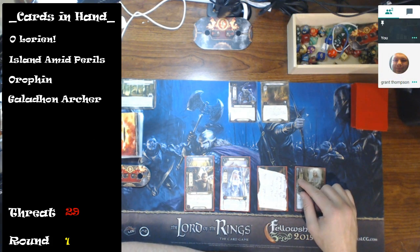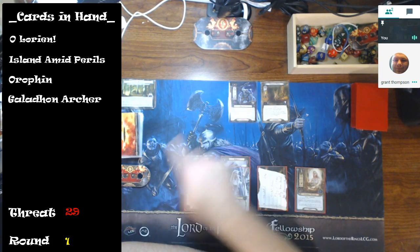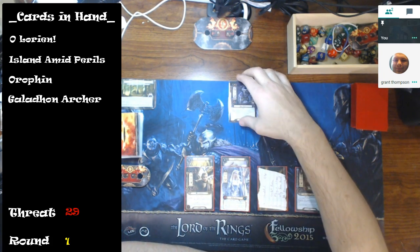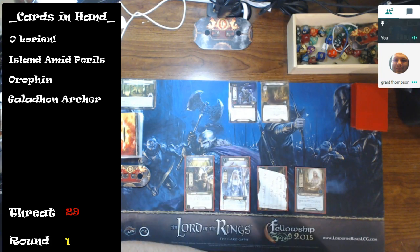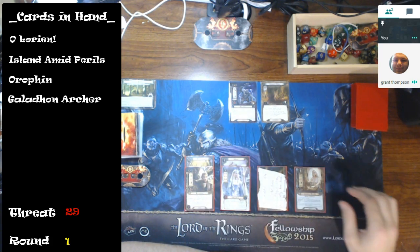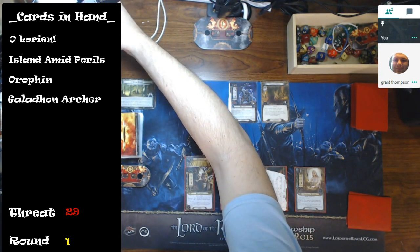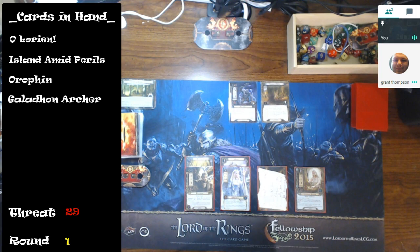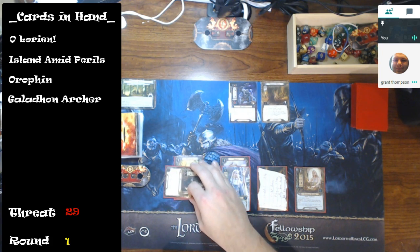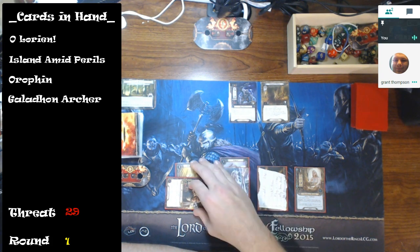I'll bring the Weaver into play, so now she has two willpower. I'm quite close to the Hill Troll's engagement cost with my threat. Generally most people try to avoid the Hill Troll until they get set up. So let's get started — I'm going to quest with Celeborn. He's the all-purpose character and has the most willpower I can commit to the quest.